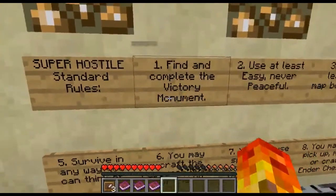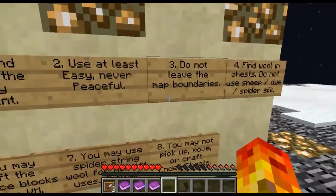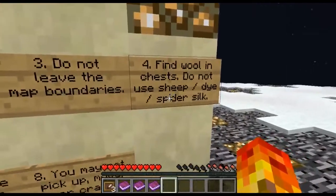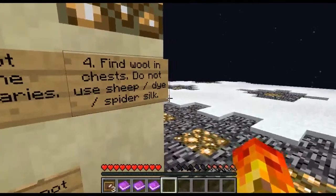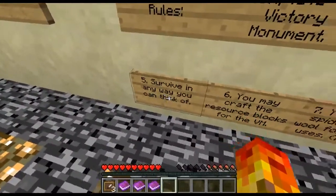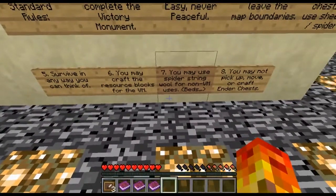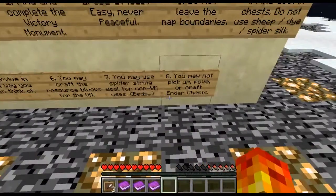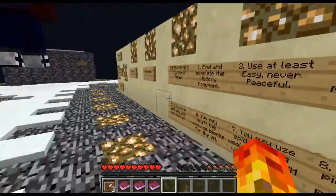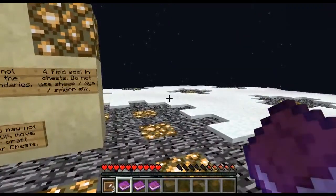Find and complete the victory monster. Snowman, use at least easy, never peaceful. How's it going, Snowman? Do not leave the map boundaries. Find wool and chest. Do not use sheep, slash die, slash spider silk. Survive in any way you can think of. You may craft the resource blocks for the VM. You may use spider string wool for non-VM uses. You may not pick up, move, or craft ender chests. That was the rules. Well, those sound like some pretty specific rules. I'm going to read the other things.